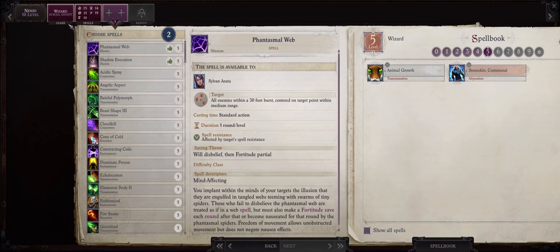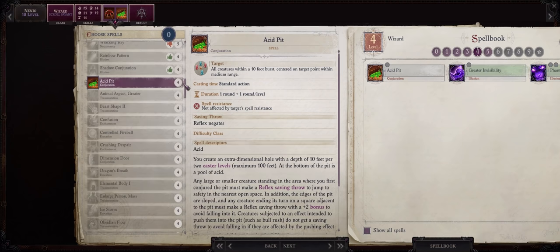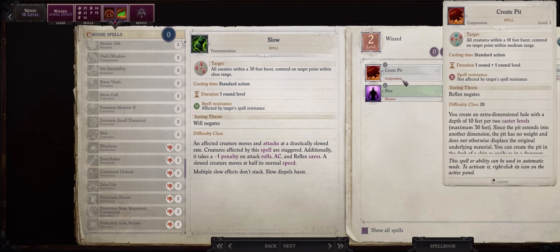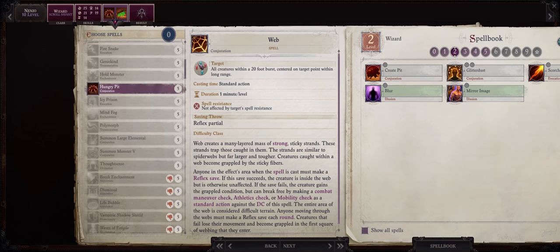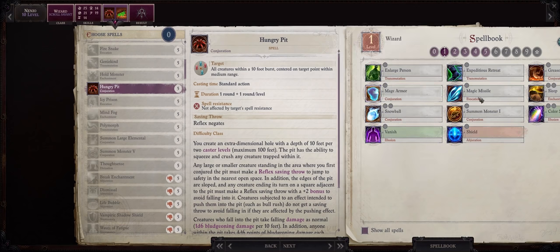We also have our first level 5 spells — be sure to pick animal growth if you use pets in your party, unless you already have a character capable of casting it like Amelia. Besides that I would also go with stoneskin communal. Level 10 will be our final scroll savant level. Because Nanyo will also have decent difficulty class for conjuration spells, you can also go with the pit spells such as hungry pit, acid pit, spiked pit at level 3. Pit spells bypass spell resistance and will swallow enemies down to reduce the number you fight during battle, but I personally prefer either glitter dust or grease.